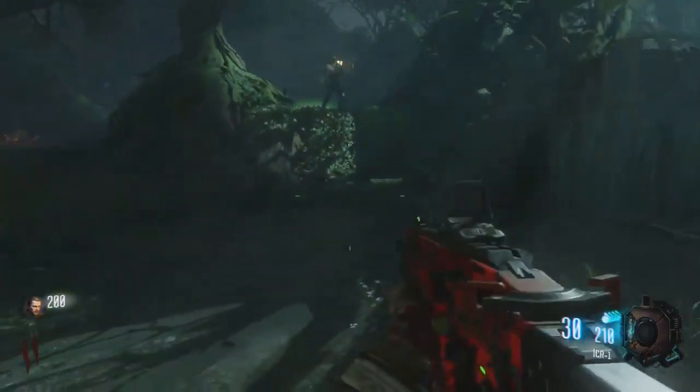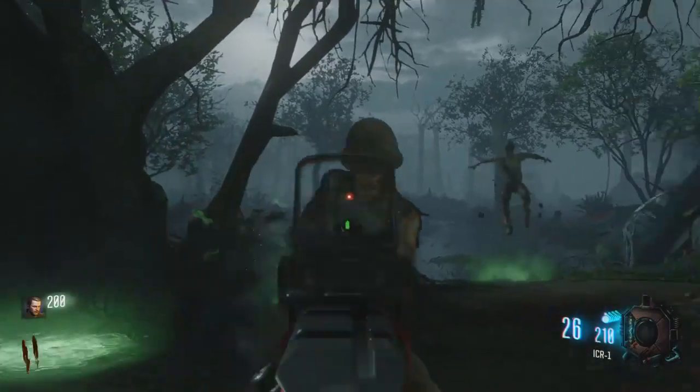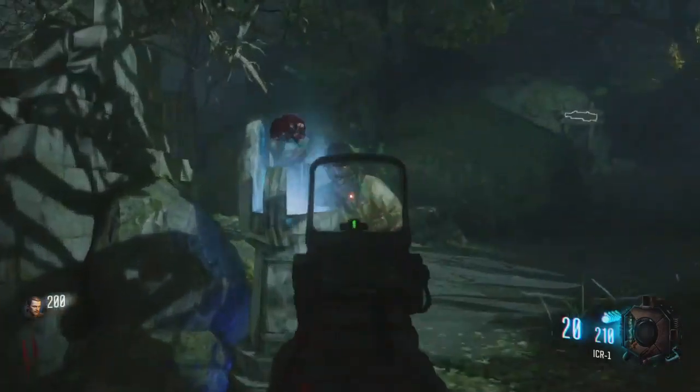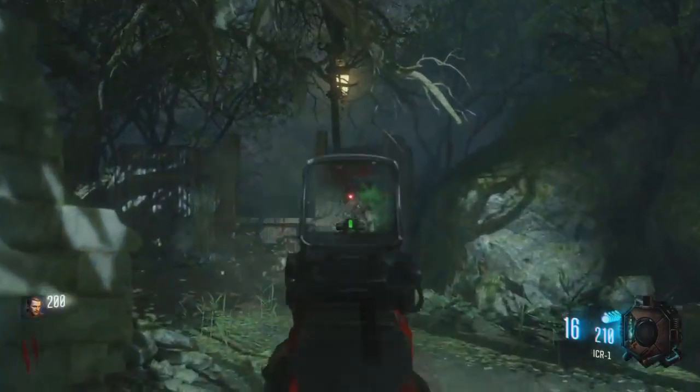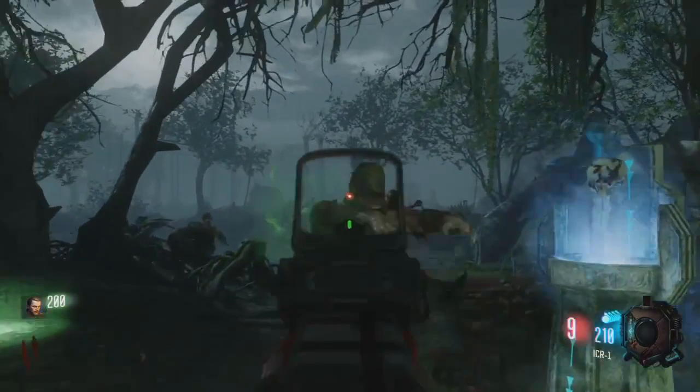You will place the skull in the altar by holding square and zombies will spawn in. Those zombies will not go for you — they will only go for the skull, and you need to kill them. Those zombies will hit the skull, and if they hit it too much you need to do the ritual again. So make sure no zombies get close to that skull.